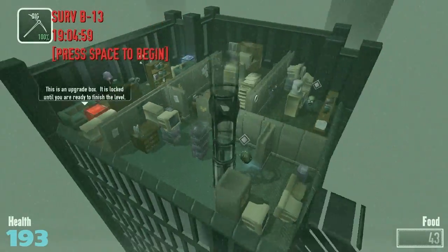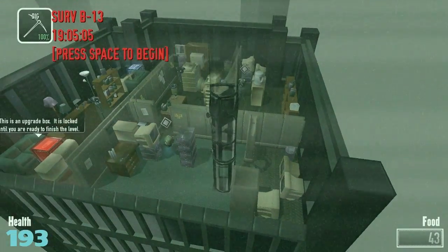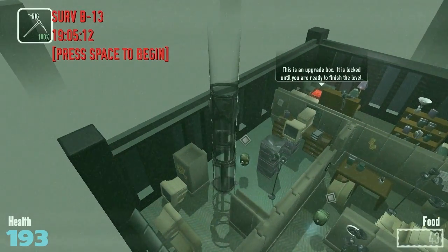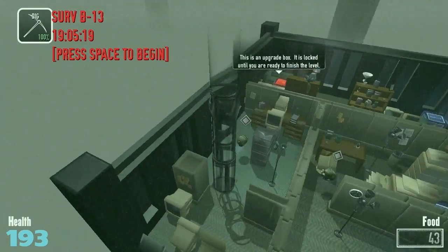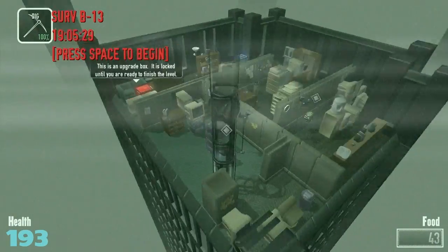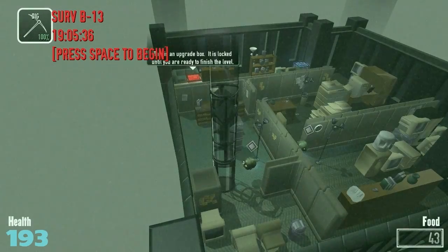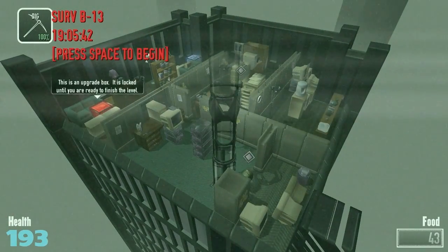Even more sentries now — he's right in the room where I am. That is not helpful at all. I'm definitely not going to get out of there easily. Upgrade box — it's locked until you're ready to finish the level, interesting. He can't get out of here, there's a table blocking his way. This is going to be interesting, to say the least. How do I want to go about doing this?